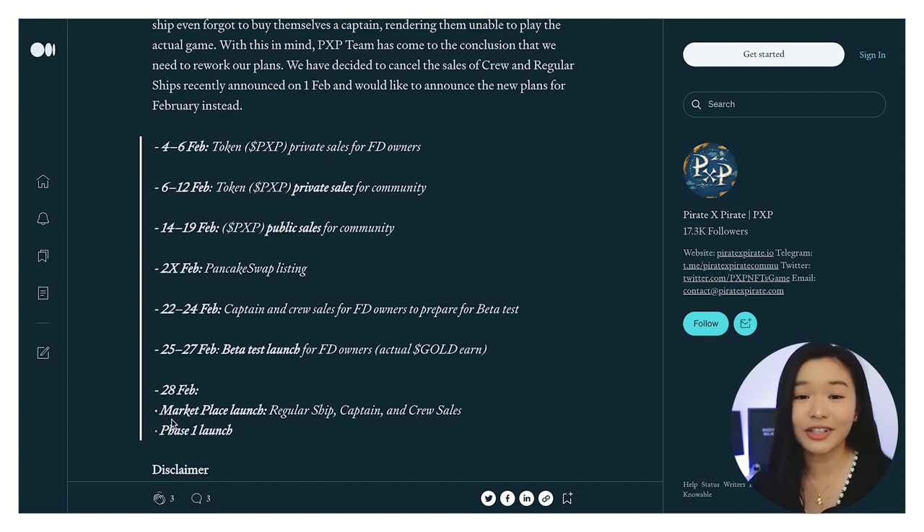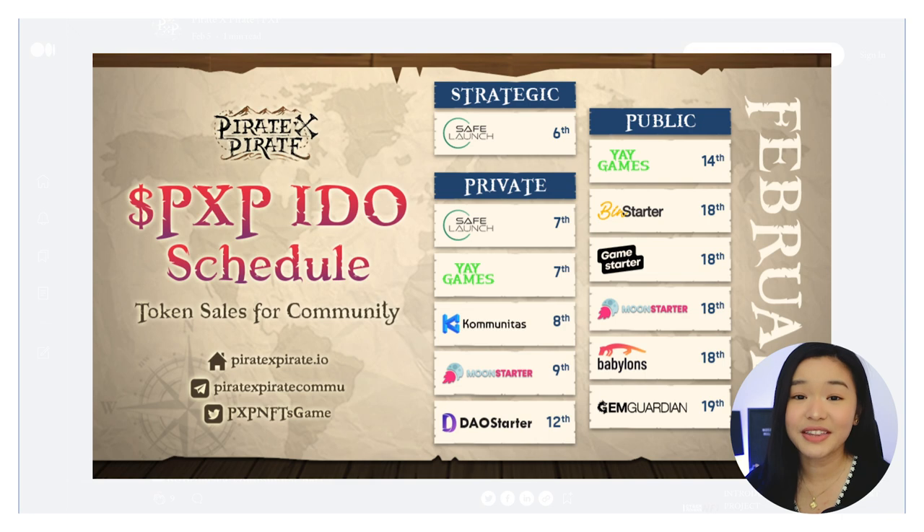So aside from their short-term goals, now as for the PXP token IDO — we've mentioned na nasa public sale phases na sila. So ito yung mga important dates na baka gusto niyong i-block sa calendar if you want to participate sa kanilang IDO. So February 14, ang kadate nyo for their IDO ng PXP is Yay Games, and then we have Bin Starter for the 18th. We also have Game Starter, Moon Starter, and Babylons. And then for the last IDO na nakaschedule is February 19 for Gem Guardian.